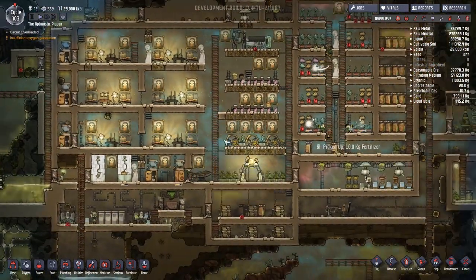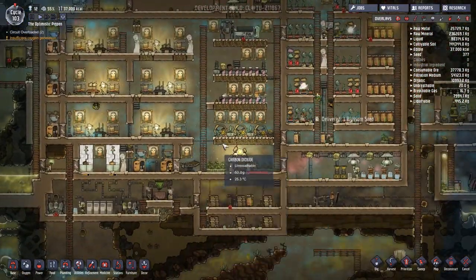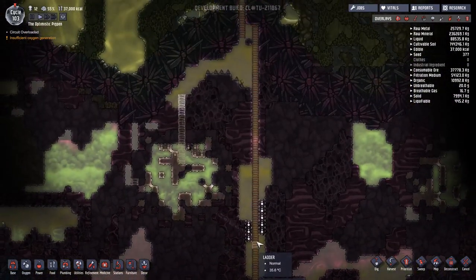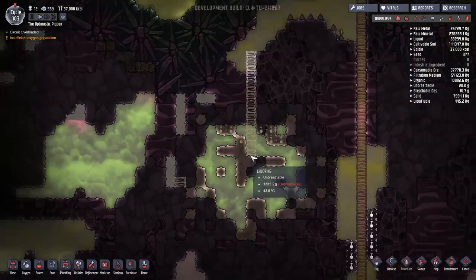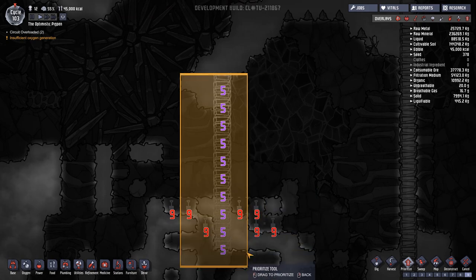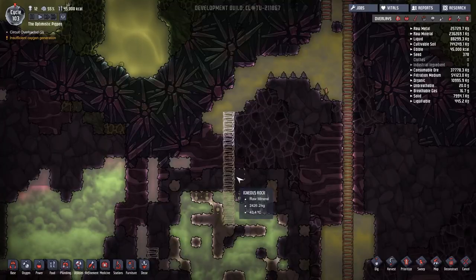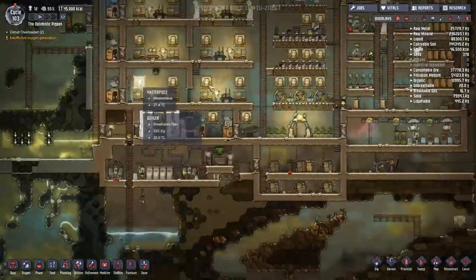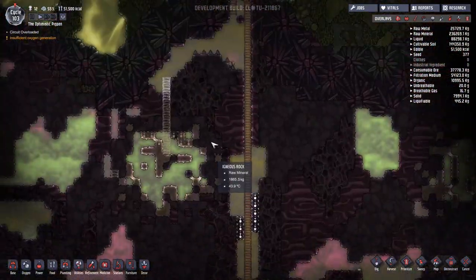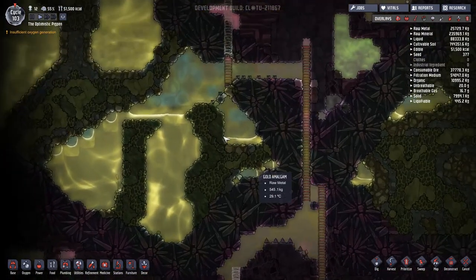We have a few problems on the go here, but our most pressing problem is the fact that the circuit keeps getting overloaded — but I'm not actually going to deal with that right now. What I want to do is carry on up here. We've got an air deodorizer here. This was a thing we'd already done. I'm fairly sure. Okay, I'm going to redo that. We appear to have a thing that's reset itself — a digging priority that has reset itself.